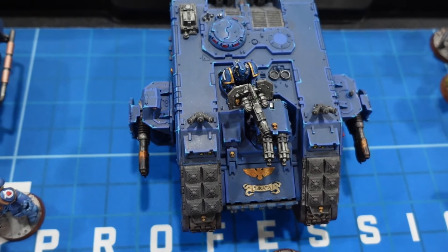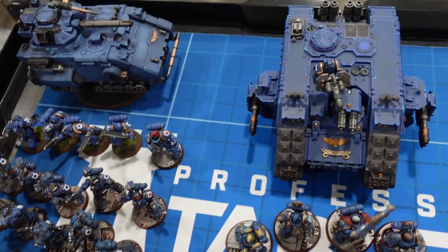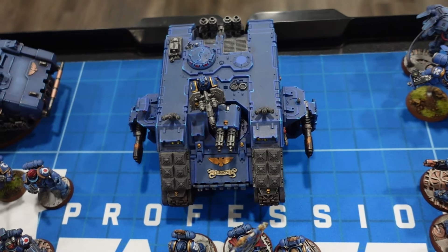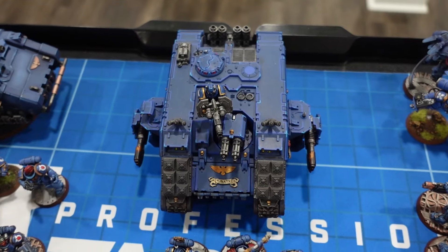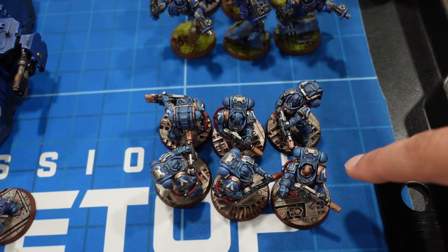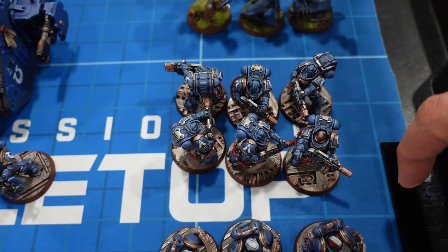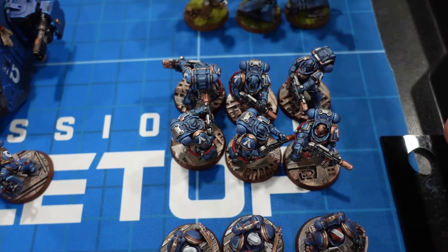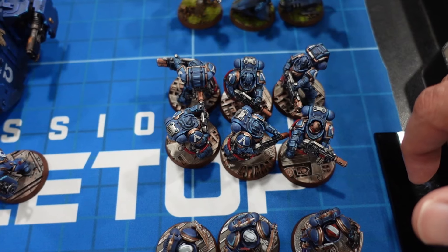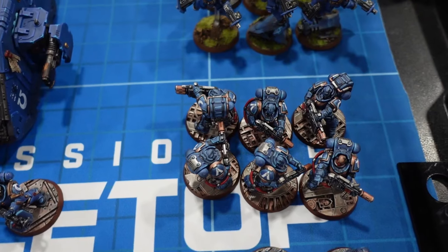There's a Land Raider Redeemer doing Land Raider Redeemer things — typically transporting the captain and the incursors, running around doing infantry things and threatening to attack. In a pinch, you can put the eradicators or aggressor unit inside, but they take up the full transport, so you have to figure out who's not riding. In this list, I have eradicators instead of aggressors. It's not a straight swap — aggressors are slightly more expensive. There are scenarios where aggressors are better, and scenarios where eradicators are way better. It's very situational.